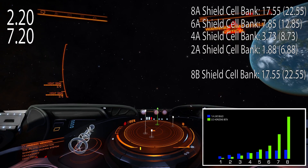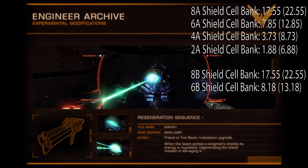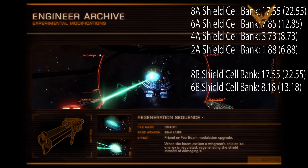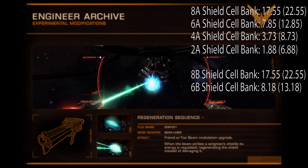So a lot of time. I've also tried class 6 and class 8 rating P shield cell banks to see if there is any difference, and as you can see there is almost no difference. So what can we tell from these numbers? I would not use class 6, 7, or 8 shield cell banks in open if I suspected that my enemy has feedback cascade.